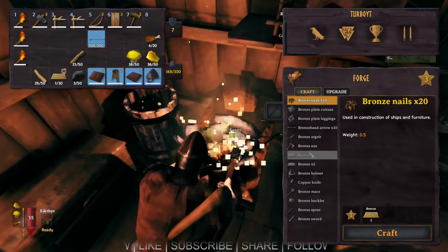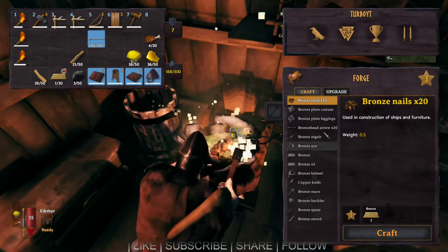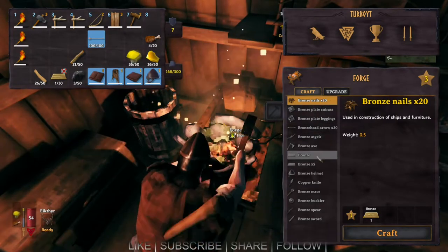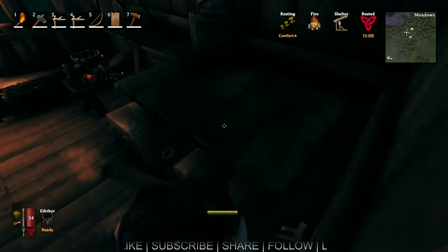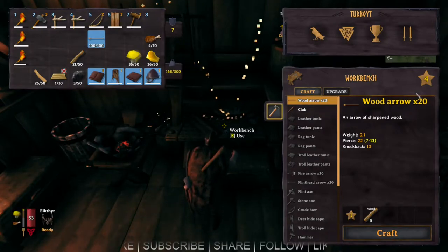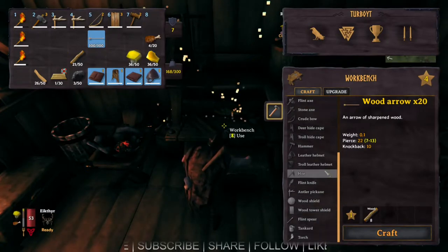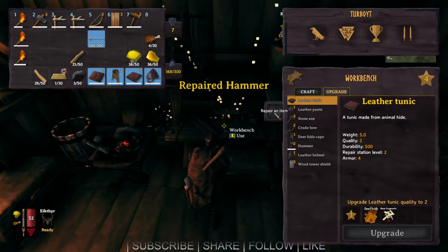So that's forge level three now. What did we unlock? It looks like it's still working. This is level four - that's awesome! Now we can make a bunch more stuff that I don't have materials for yet. Let's fix all that stuff and do some upgrades.